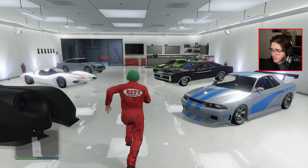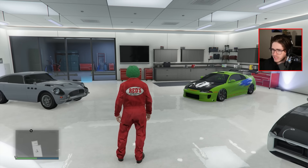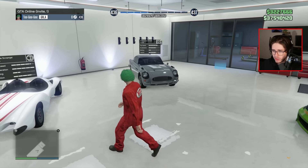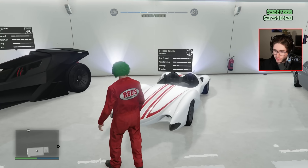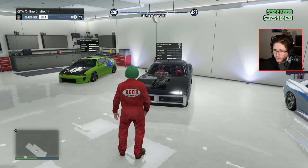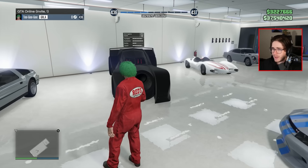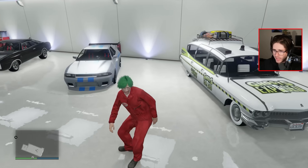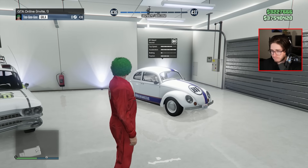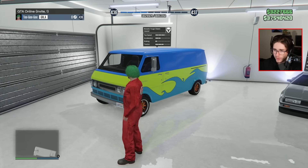I just filled this garage up recently — this is a movie car garage, which I did in one of my videos where I spent $100 million. So let's go through them. Penumbra FF — Fast and Furious. JB700W — James Bond of course. The Scramjet from Speed Racer. The Beta Dukes — Fast and Furious. Elegy Retro Custom — Fast and Furious of course. Vigilante — Batmobile. The Albany Brigham — the Ghostbusters car. The Weevil — Herbie. The Deluxo — the DeLorean. As well as the Scooby-Doo car, the Yuga Classic.